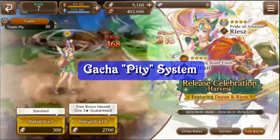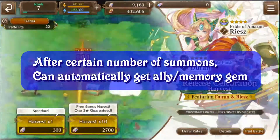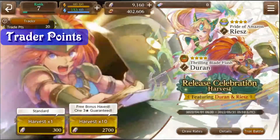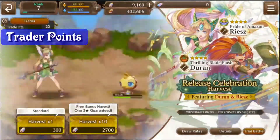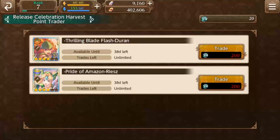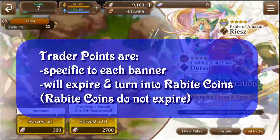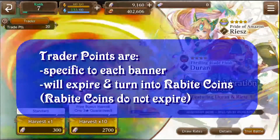In gacha summon systems, there's also a concept of pity — meaning if you are unlucky and do not get the featured character you want within a certain number of summons, you can automatically get it. In Echoes of Mana, we have the traitor point feature, which is this game's equivalent of a pity system. After you summon 200 times on a banner, you can take your traitor points from that banner to the shop to buy one of those featured characters. These are only applicable to that specific banner, and after a certain amount of time, those traitor points will expire and be converted into rabbite coins, which can be used for other items and do not expire.